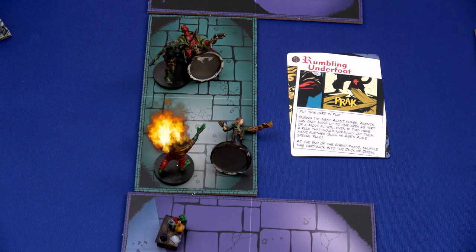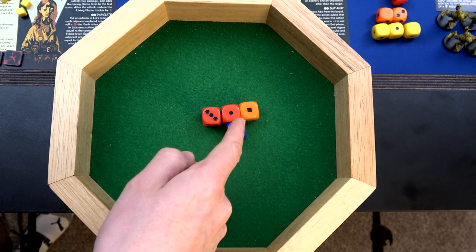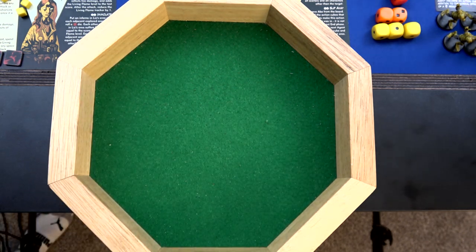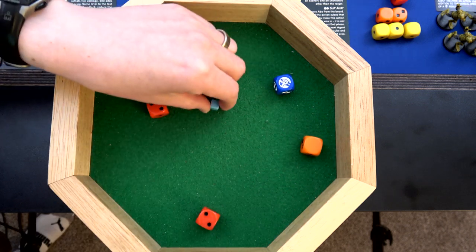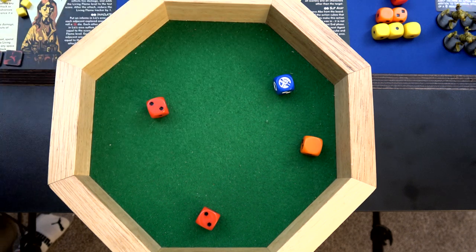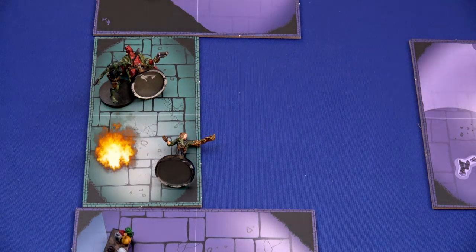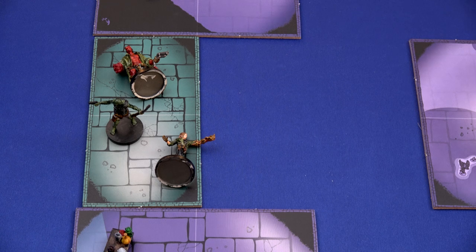Abe will spend two actions for the precise shot and shoot this transforming frog monster. Abe normally rolls three red dice for shoot actions but has to downgrade one. He doesn't need to worry about Liz being in the same spot because of precise shot, and he has armor-piercing ammo. He shoots for two, four - and we can use the wild result to get one of our action cubes back. Still have two action cubes - that's four damage, which takes him out.